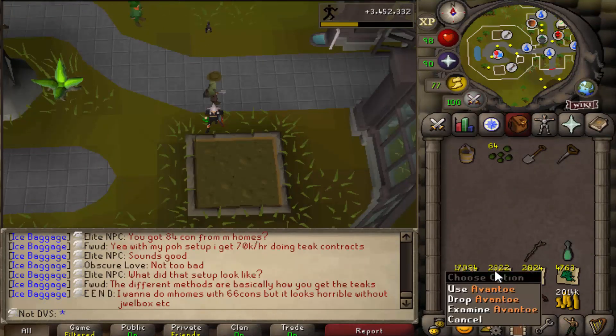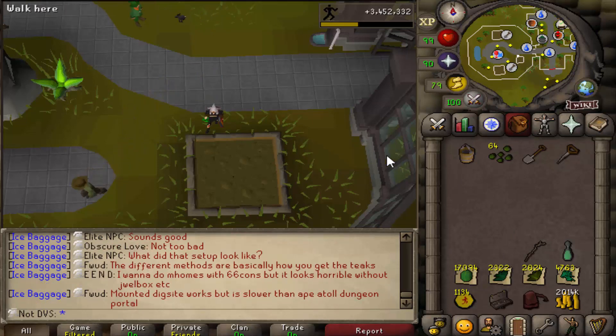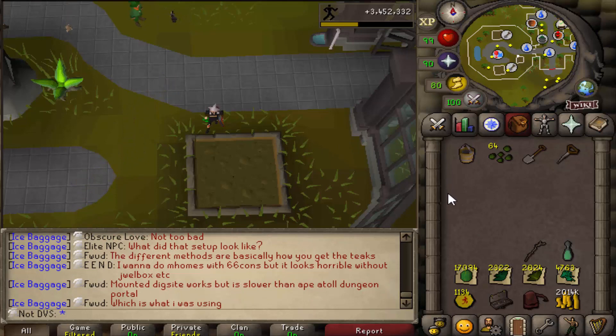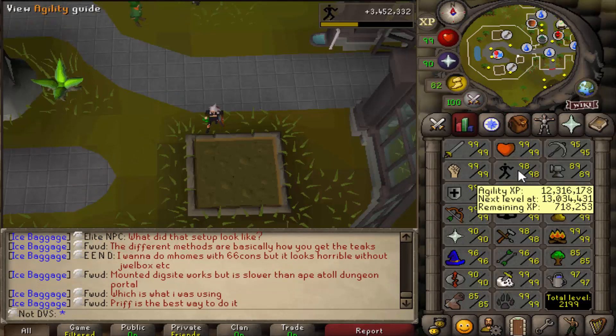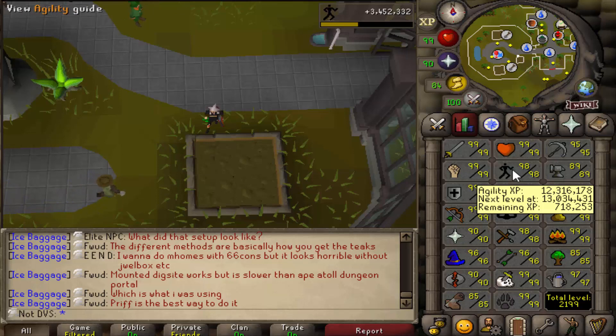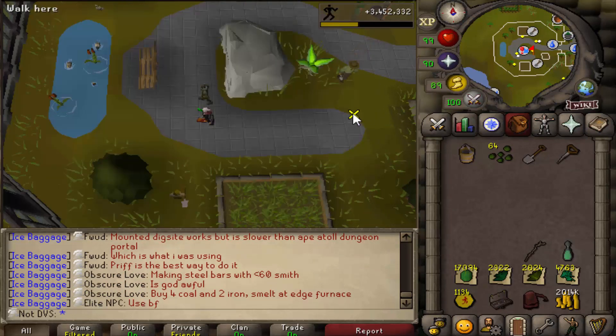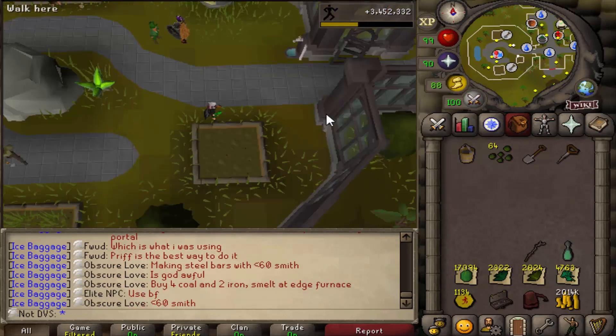Look at this — 2,322 Aventos. That's the total I ended up getting from all the Avento seeds from Master Farmer. I'm moving on to farming my next herb now — I decided to go with Lantadymes. I only have 64 of them and I'm still 700k XP off, so it should help a decent amount. I should actually get through all of these by the time I finish Agility. I already have 1,170 of these, so farming more will just add to the stack without taking up another spot in my looting bag. They're also really good Farming XP.